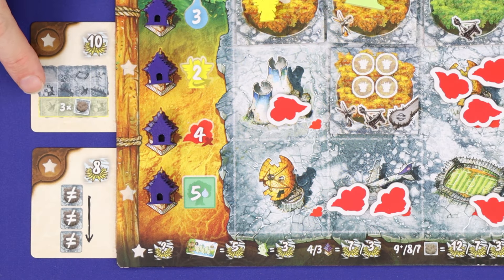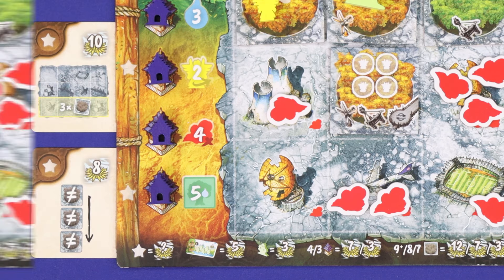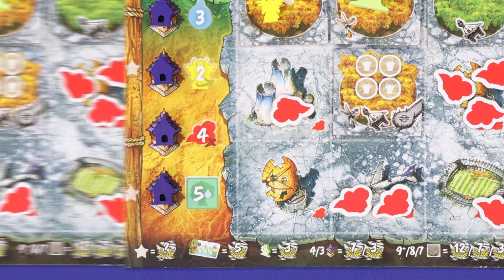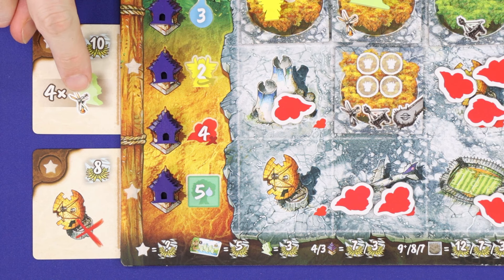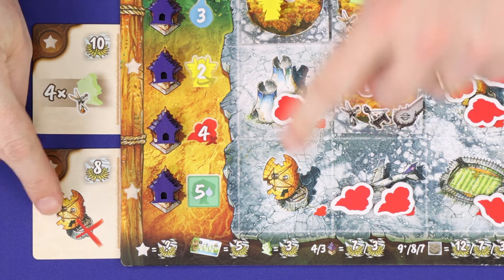There's a wide range of different placement objectives — for example, three tiles on the bottom row, three different coloured tiles in a column, specific placements for your villages or temples, collecting sets of village buildings, or covering up all of a certain type of icon on your grid.